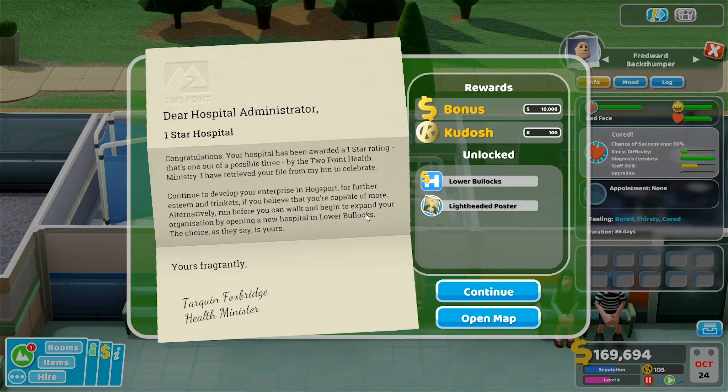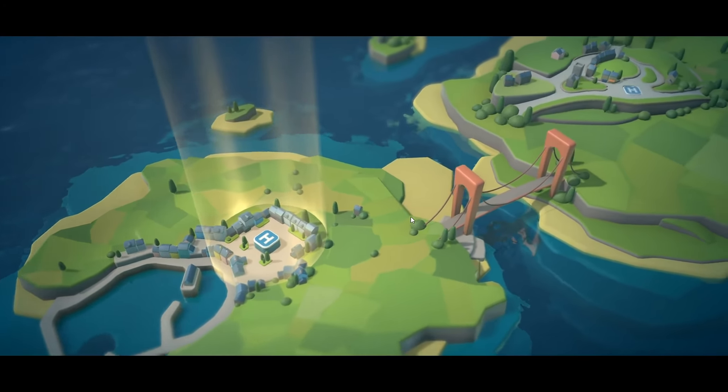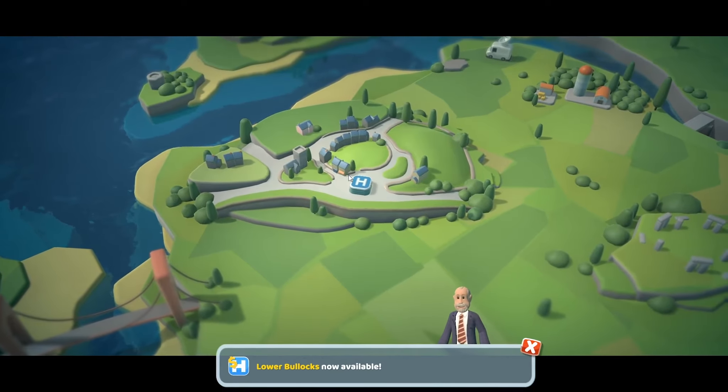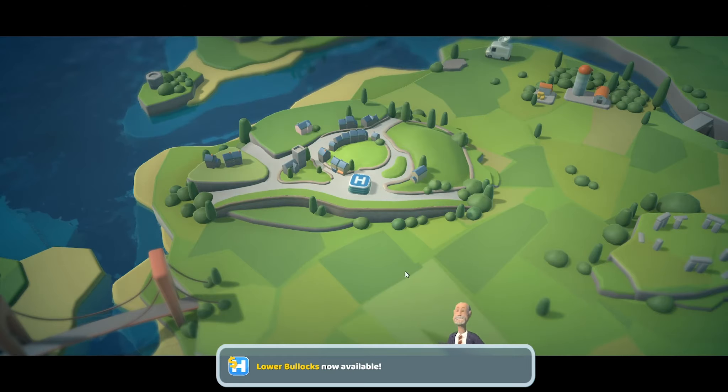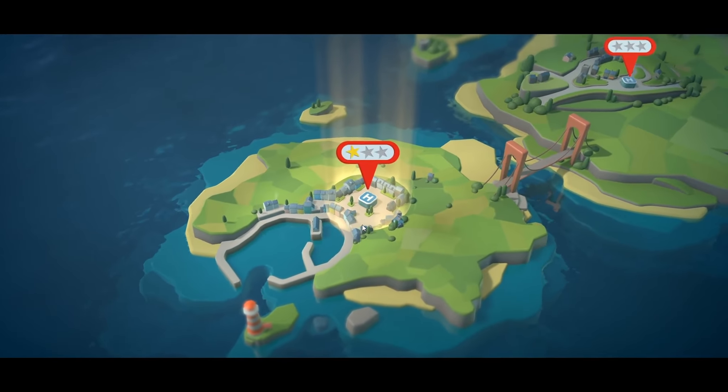We've got a letter: 'Dear Hospital Administrator — One Star Hospital. Your hospital has been awarded a one star rating, that's one out of a passable three.' Continue to develop your enterprise in Hogsport, or alternatively run before you can walk and begin to expand your organisation by opening a new hospital in Lower Bullocks. The choice is yours!